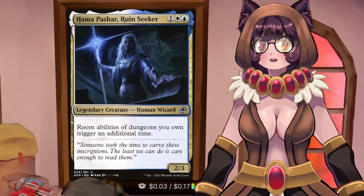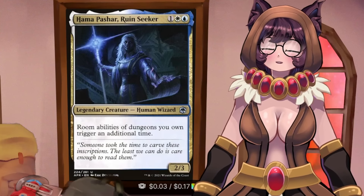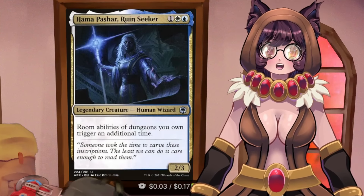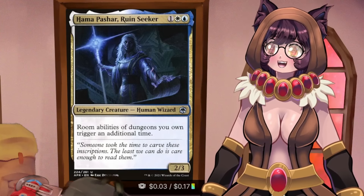So what does Hama Pashar Ruin Seeker do? Well, room abilities of dungeons you own trigger an additional time, which is super broken with the new dungeon, because if any of those room abilities trigger even once, it's basically game over.